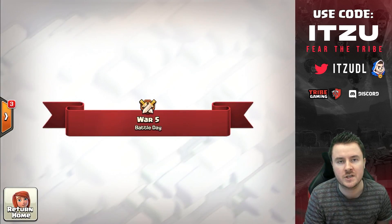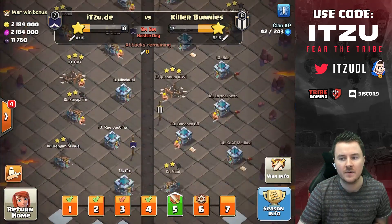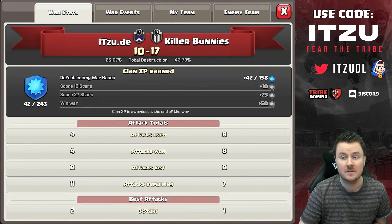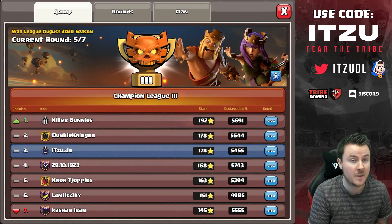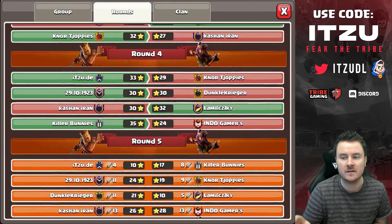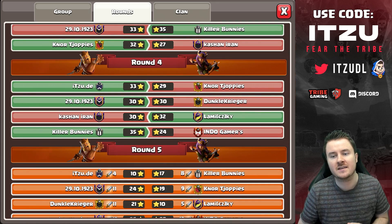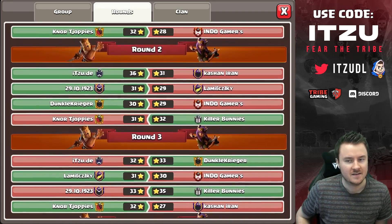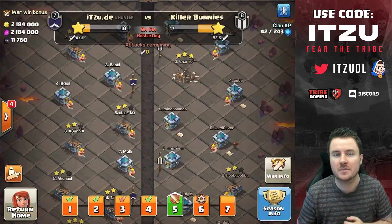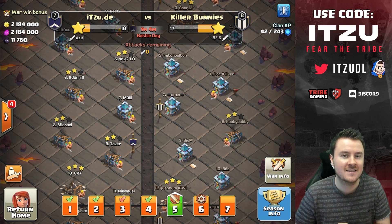Let's check out the group standings — it's freaking close. We're leading with two triples out of four attacks, while Killer Bunnies have only one triple out of eight. Killer Bunnies are at number one, but the second team already lost to another team, so everything is still open. I hope you guys enjoyed the video and learned about how to approach and plan a base. See you guys tomorrow — bye!